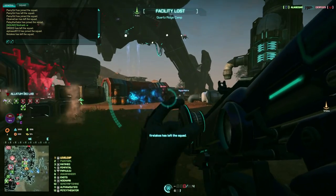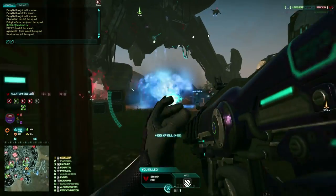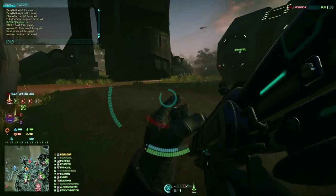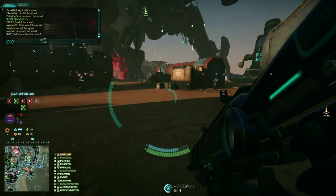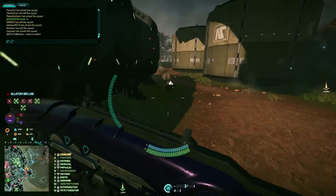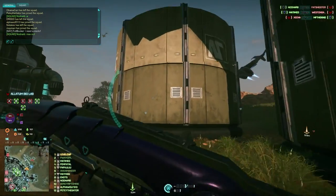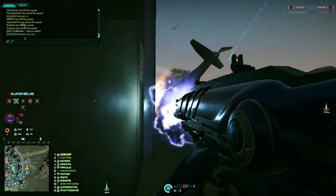Right off the bat you can see that my class has an energy projectile. This is basically a rocket launcher equivalent because I'm playing Vanu — it shoots a giant plasma ball — but if I were playing Terran Republic or New Conglomerate I would have a rocket launcher in place. This specific gun is called the Solar 1 or the S1 and it does devastating damage against vehicles and maxes.